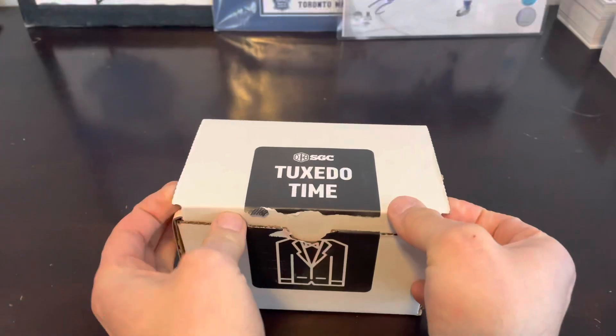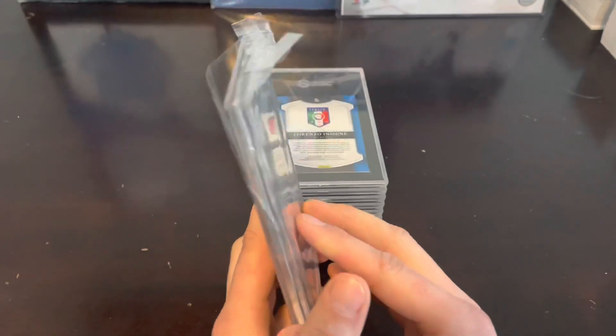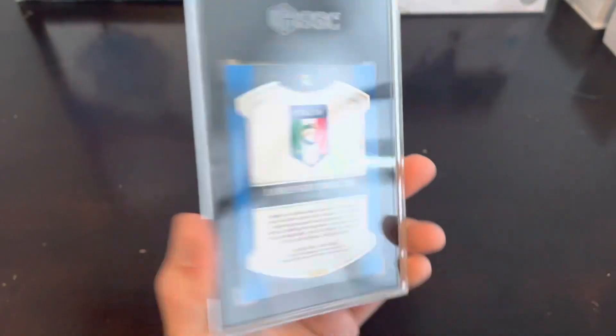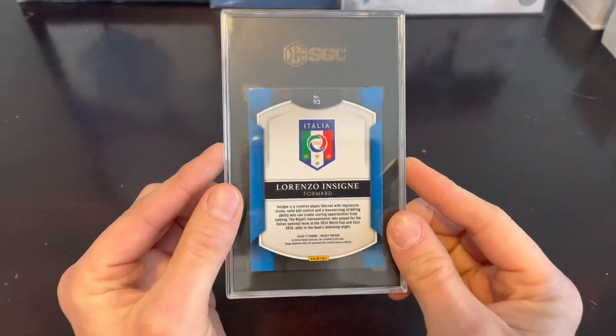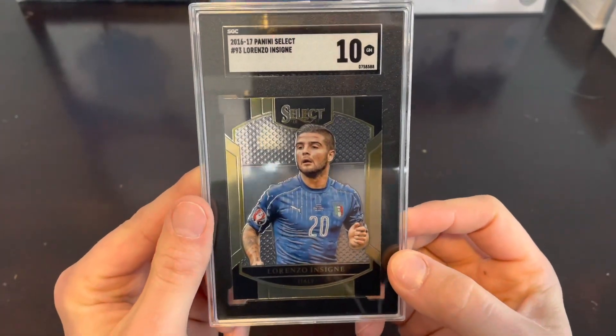Let's get right into this. First off we got a Lorenzo Insigne, and it got a 10. Gem Mint 10. Next up we got another one, and it's another 10. So two for two.